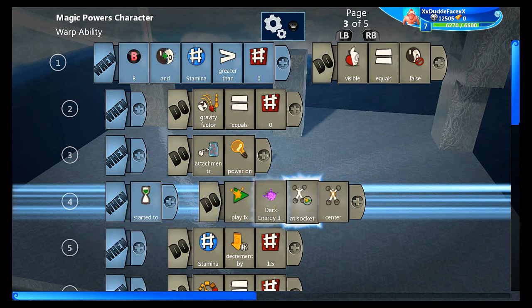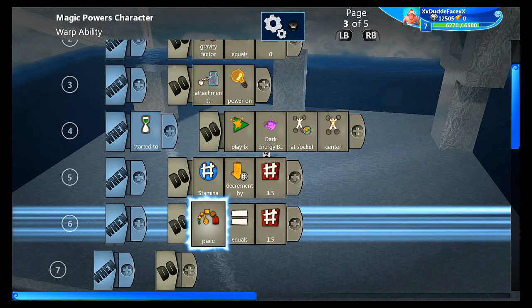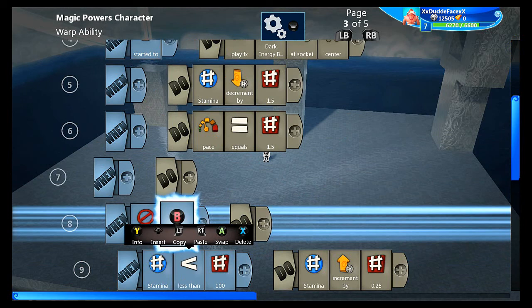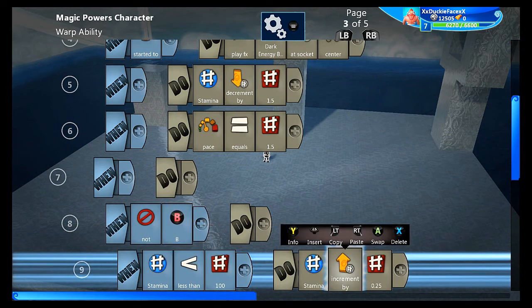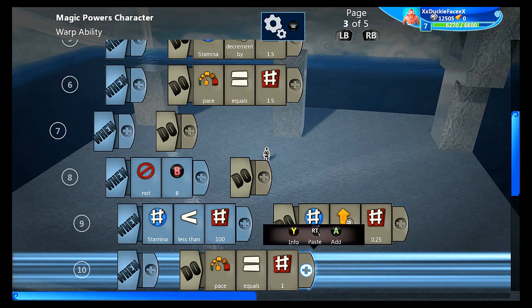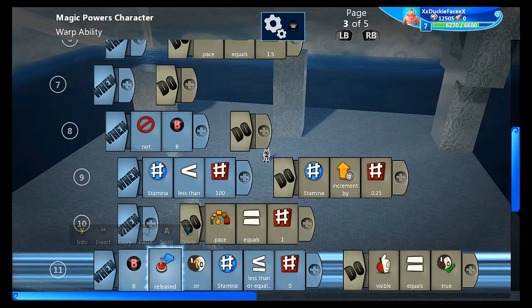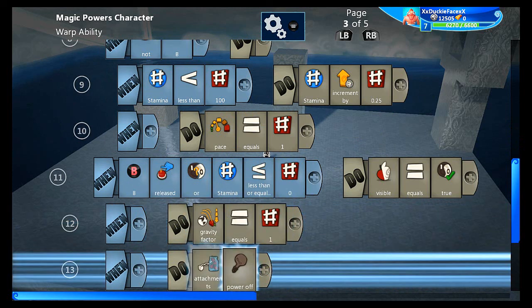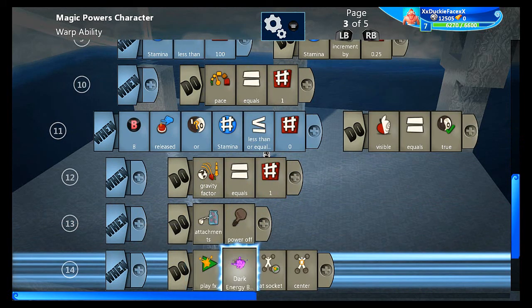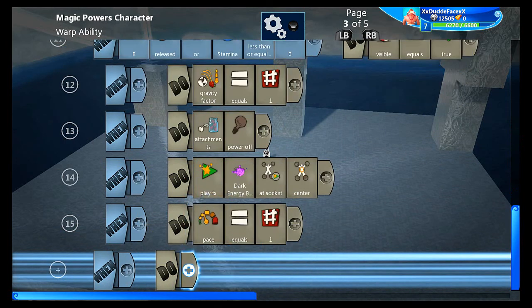When start: play effects, then choose what effects you want at socket center. Stamina decrement by 1.5, pace equals 1.5. When not B, and stamina less than 100, stamina increment by 0.25. And when pace equals 1: B released or stamina less than or equal to zero — visibility equals true, gravity factor equals 1, attachments power off, play effects with the same one at socket center, pace equals 1.